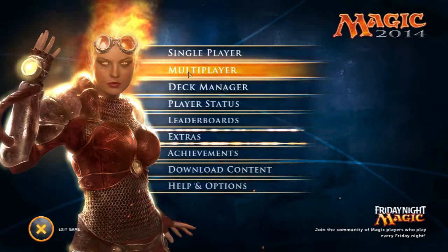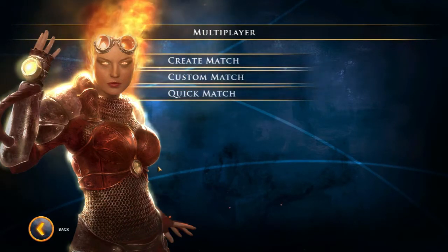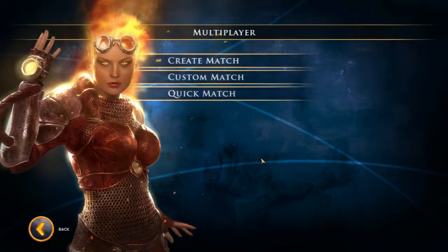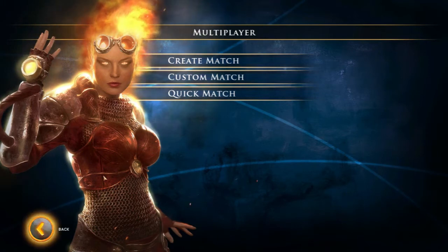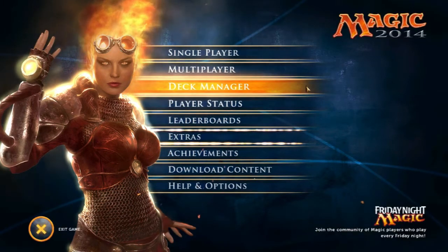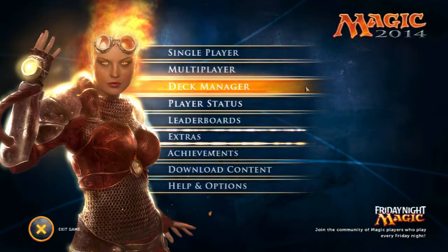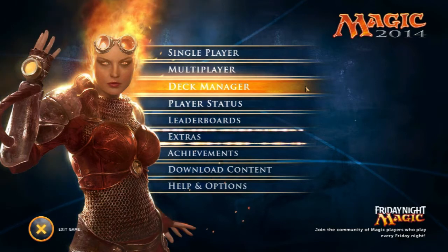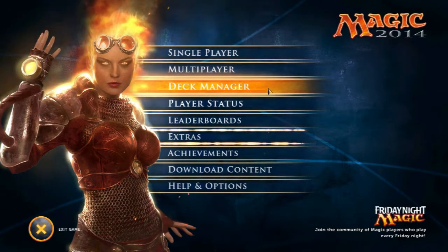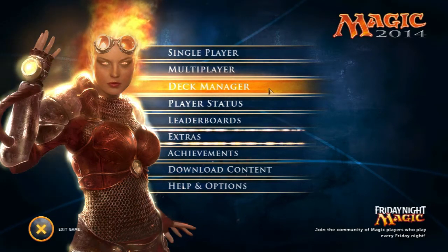For multiplayer, you play against other people. You can create your own match and you can have quick matches where you just jump into someone's game. You choose a deck, or you can go random, and then you just battle it out. The deck manager is where you actually get to look at your decks and your cards and customize to a certain extent the deck that you have. When we get to the deck manager, we'll look at the decks in more detail as well as the various types of cards you can get and what they do.